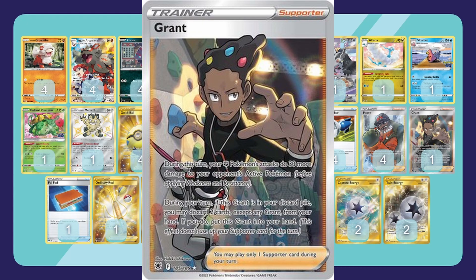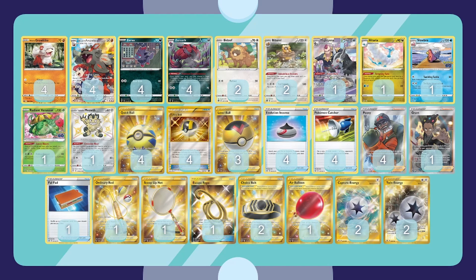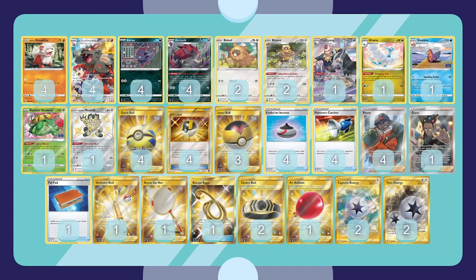We have one Grant — we don't play Fighting Pokémon, but Grant's ability from the discard pile lets you discard two cards from your hand. So if your hand isn't quite right and you can't get there, you put Grant back and discard, grab Quick Ball, and you're back on track. We have a Pal Pad to recycle most of our Peony. Two Ordinary Rod — no basic energy in this deck, but it puts two Pokémon back, mostly the Arcanine line, Growlithe, or Venusaur if they're getting knocked out.